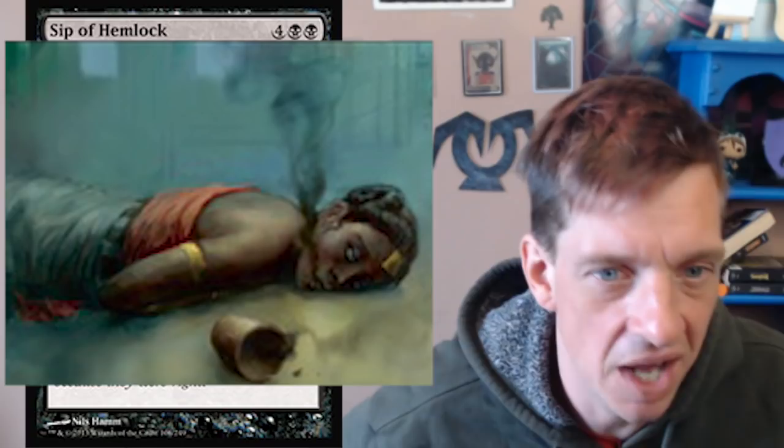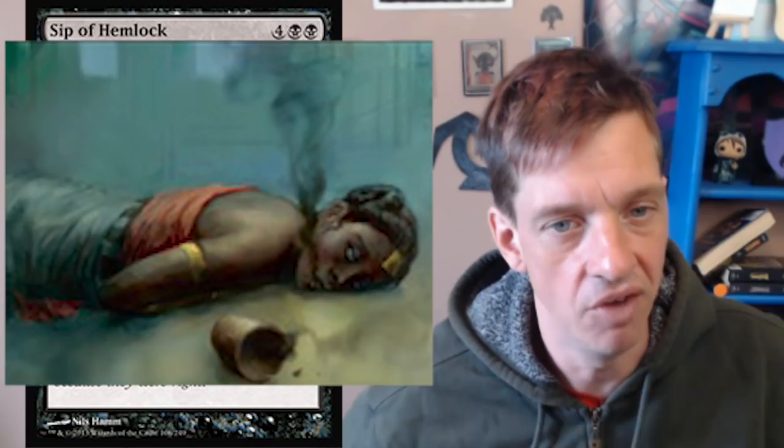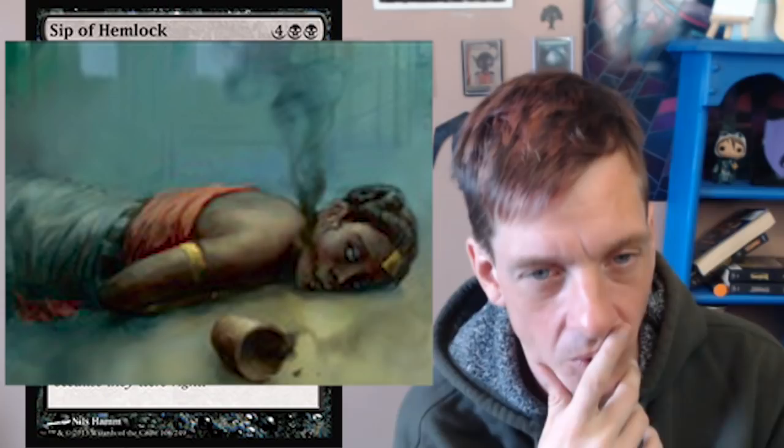Another one in a similar vein from Theros is Sip of Hemlock — assassination via poisoning. It's two black, four colorless — destroy target creature, its controller loses two life. 'Conspirators poison the Oracle — not because their visions were wrong, but because they were right. She knew too much, so she had to go.' Those noxious vapors leaking out of the creature also damage your opponent. You can see the tiniest bit of black vapor leeching up out of the cup, and also coming out of her mouth. That's some super evocative artwork. What a terrible way to go.